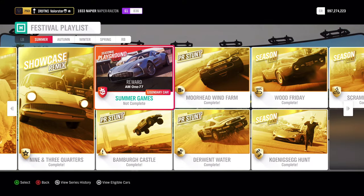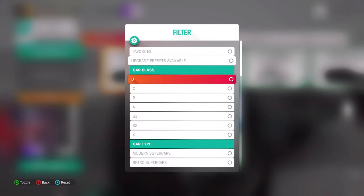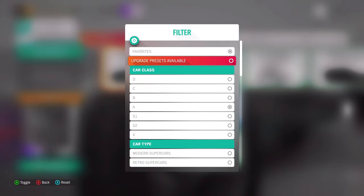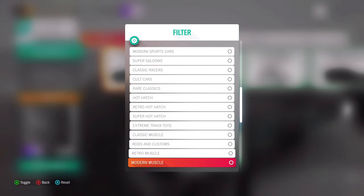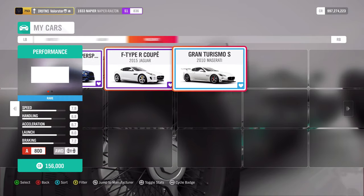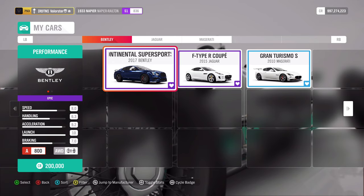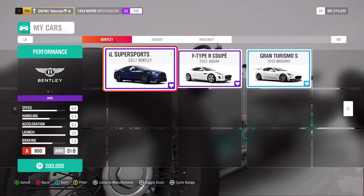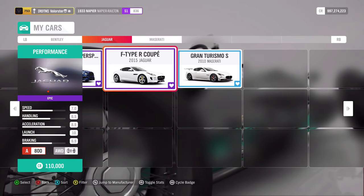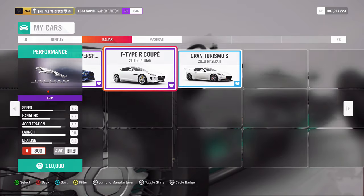Then let's go to Playgrounds. I'll show you the car I'll be using. We need an A-class. I'll go to my favorites and then to the GT cars — I have three cars I can use. I'll take the Jaguar. The Bentley is a little too heavy, although the specs look better. What can we win? An Aston Martin DB7.